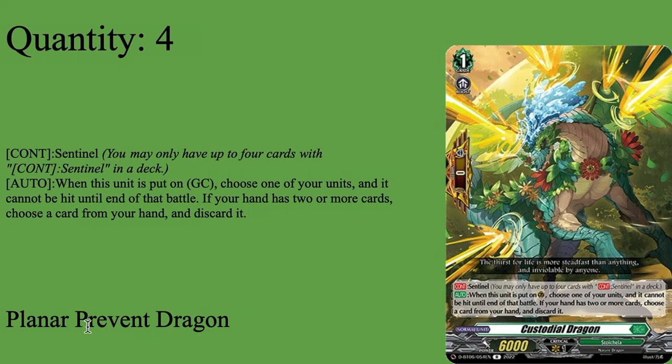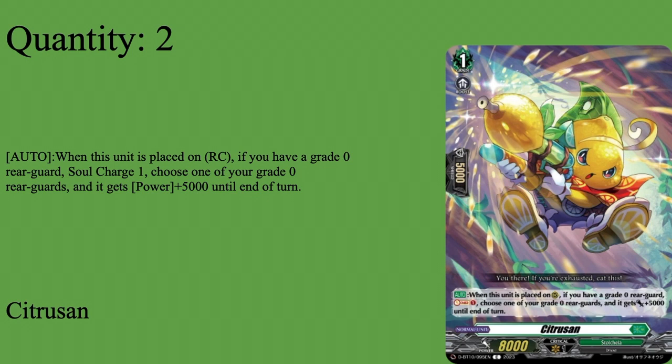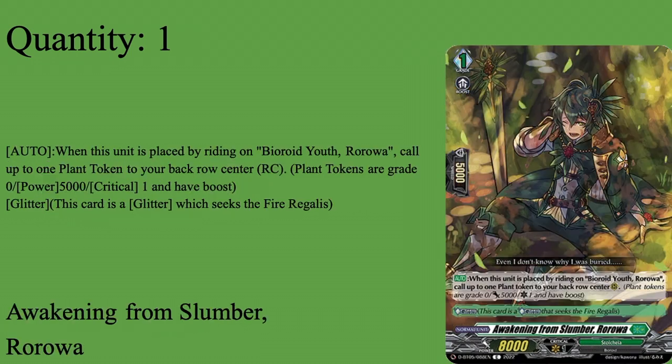For PGs, four copies of Custodial Dragon — Grade one, boost, zero so okay base. Continuous: you may have four sentinels in deck. When placed on guard circle, choose one of your units, it cannot be hit until the battle ends; if your hand has two or more cards when you place it, choose a card from your hand and discard it. Standard PG. If it's the only card in hand when placed, you don't have to discard — meaning you can be aggressive early, and when your opponent counter-attacks, you can use it without discarding anything. You can also run Planet Prevent since they have the same skill. Four of Custodial Dragon.